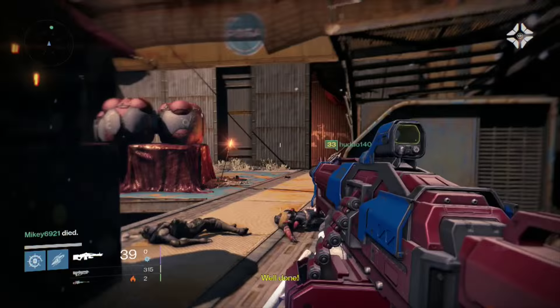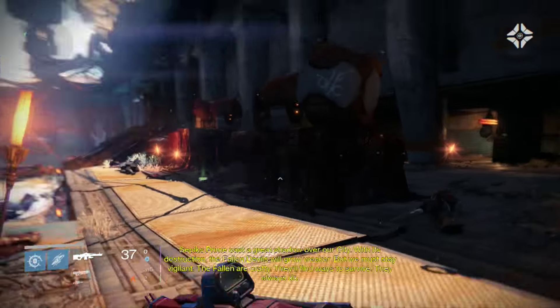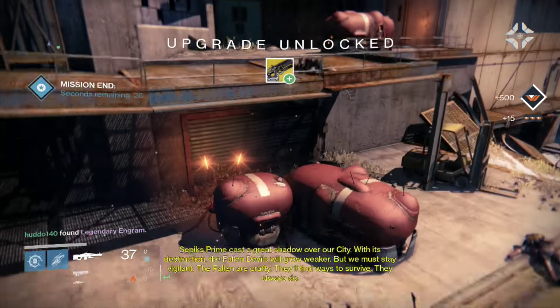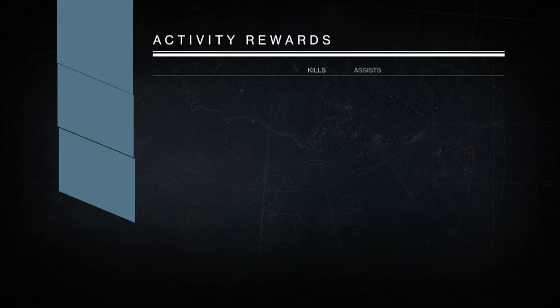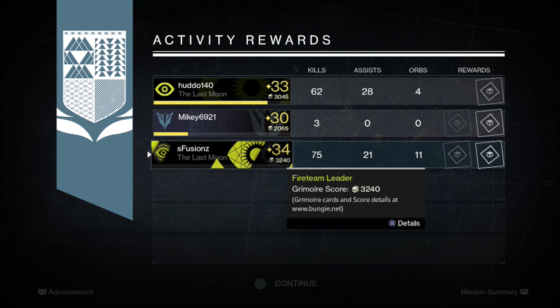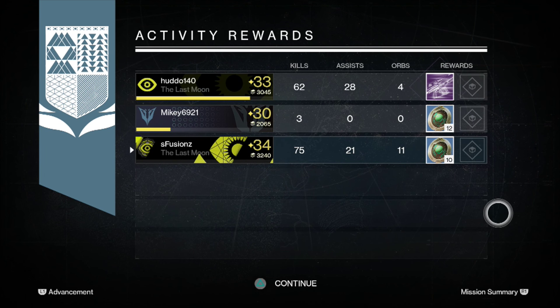Waiting for rewards — this is on my Hunter. We're waiting for him to come up and I'm pretty sure Hutto gets another Legendary Engram, which means if no reward comes up, you basically get Strange Coins, which is what happened here. Hutto receives a Primary Engram and we get 12 and 10 Strange Coins, which isn't bad. I mean, Strange Coins are Strange Coins.